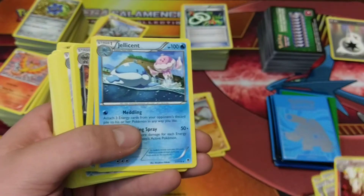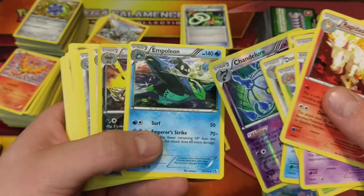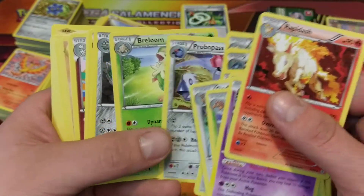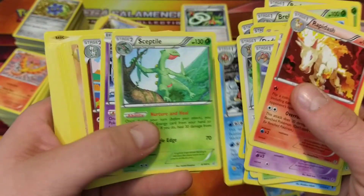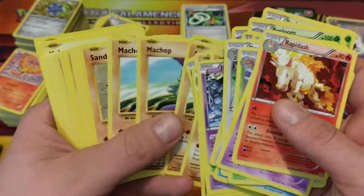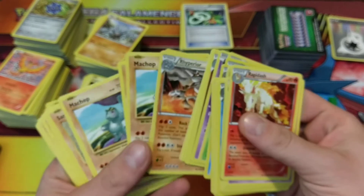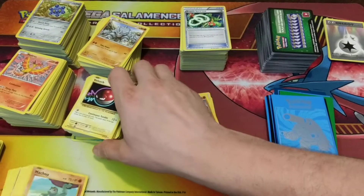Yeah, these are probably gonna be all the rares. We got a bunch of hollow rares, reverse hollow rares, and Politoed. We like that - Shelgon reverse hollow. Excadrill, Breloom, Probopass - nice. I'm pretty sure we'll need most of these cards too. So even though we're sorting through them now just looking for hollows, I'll probably sort through them later off screen and put them all in set order. I think he put some of this stuff in order already, so that's cool.